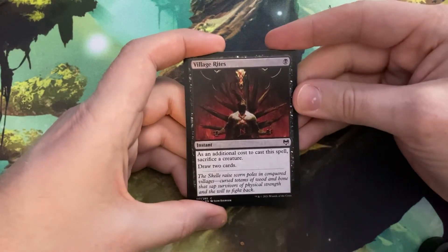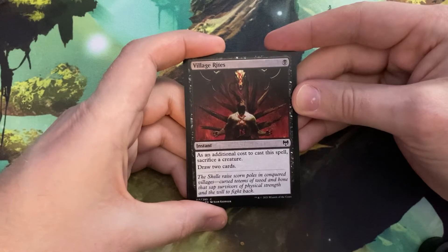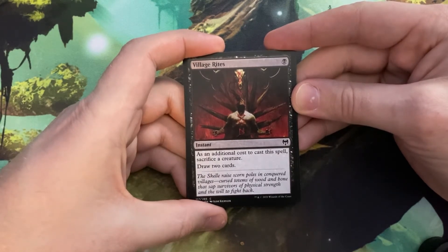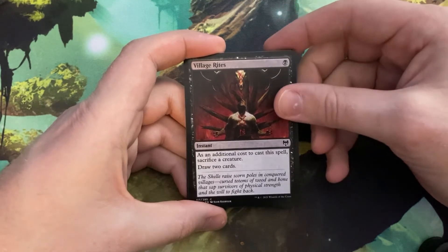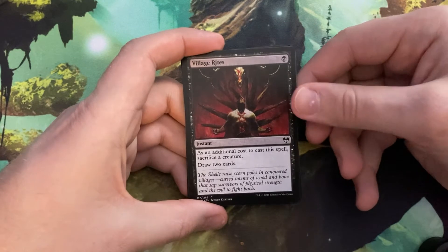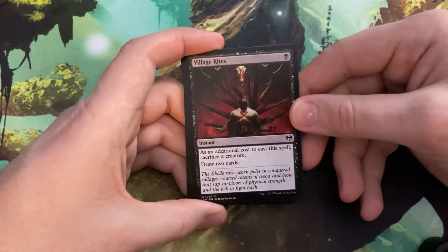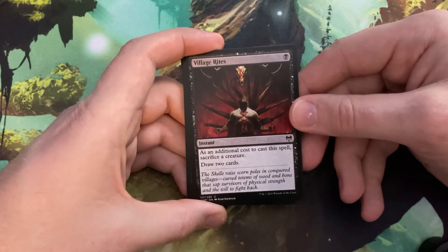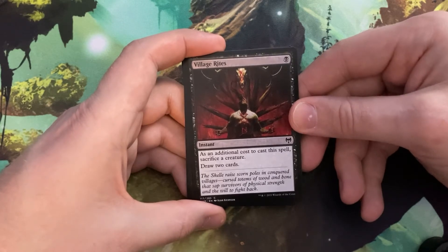And yet another black card — Village Rites, a single black instant. As an additional cost to cast this spell, sacrifice a creature. Then draw two cards. So sacrifice a creature, draw two cards, refill your hand — all for one mana. I can't complain about that at all; card advantage is always good. There's got to be things in this set that say 'when it dies, do something,' so this has to be good with that.